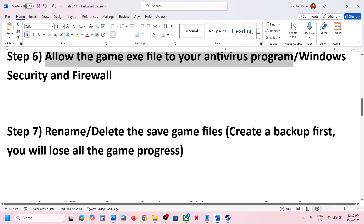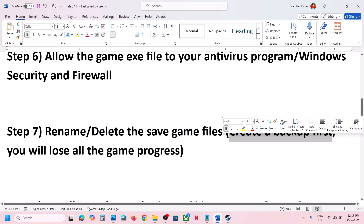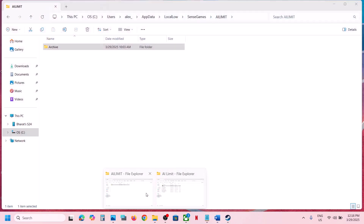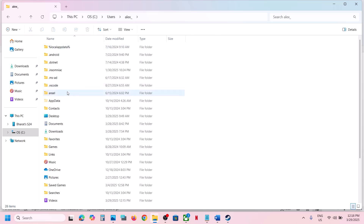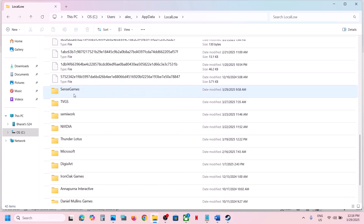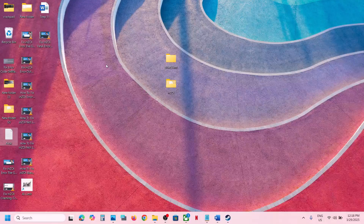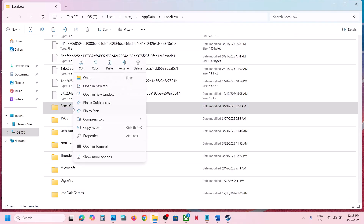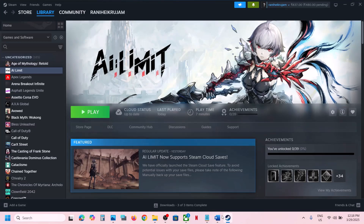The next step is to rename or delete the save game files — but first, create a backup, as this will cause you to lose all game progress. Open File Explorer, go to This PC, open the C drive, open the Users folder, then your username folder, then AppData. If AppData is not visible, click View, select Show, and check Hidden Items. Open AppData, then Local Low, and locate the game's save folder. Right-click and copy it as a backup, then rename the original folder by adding .old at the end. Launch the game and check.